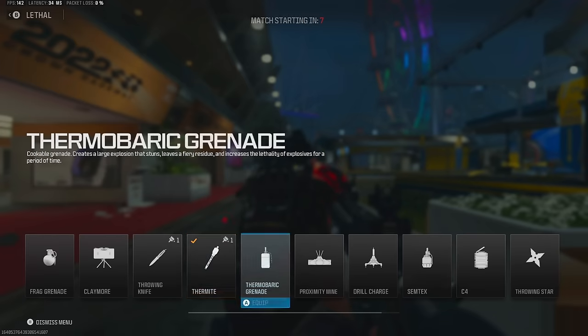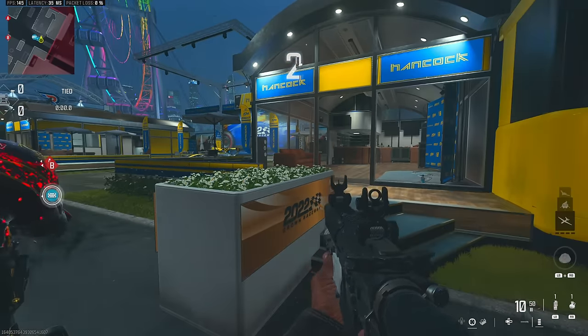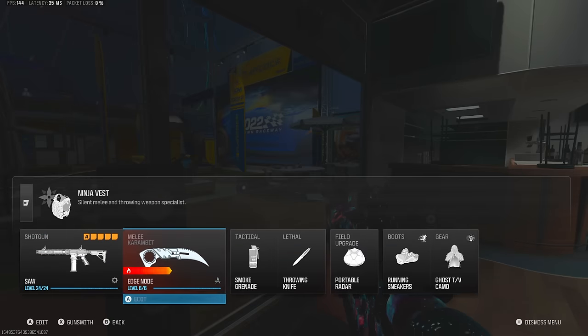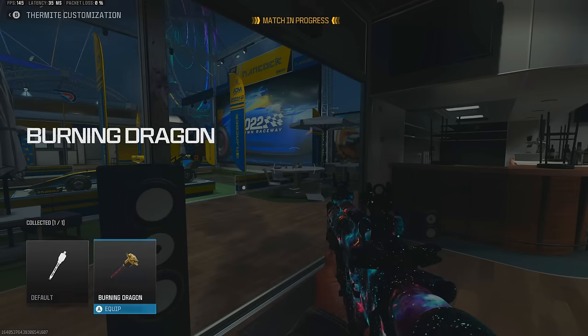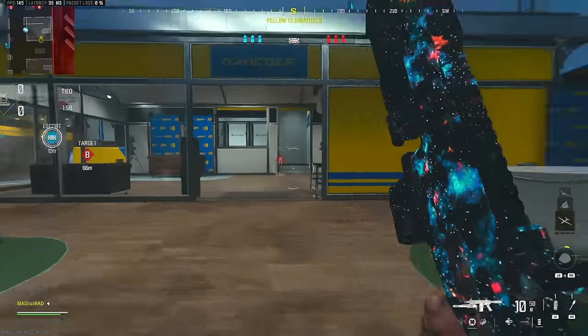First things first, I want to put on the throwing knife and see if I can actually melee this weapon. Whoops, I have the wrong setup on here. Okay, so it uses my throwing knife, so we're going to have to run a thermite. I just wanted to make sure in game — they have the thermite, so now it's using the actual chainsaw.